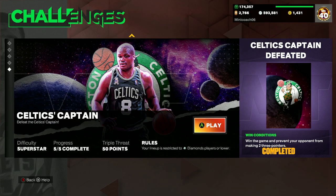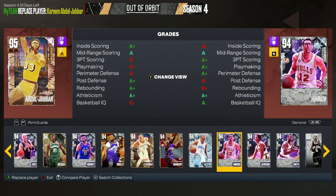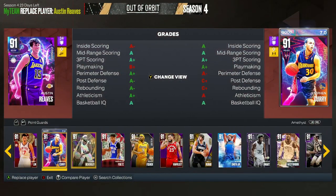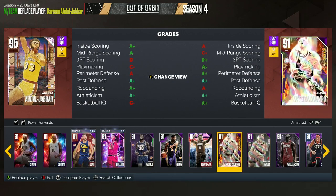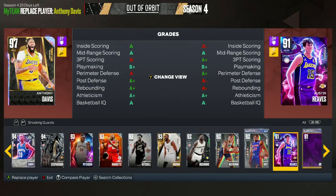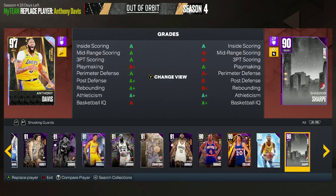The last Celtics wave is win the game and prevent your opponents from making two three-pointers. This challenge comes up a lot. You just need a really good Diamond lineup. The three Diamonds I was personally using were Diamond Steph Curry, Diamond Shea, and Diamond Evan Mobley. For a budget option, Amethyst Curry is a great point guard. Amethyst Giannis is another good choice. Wesley Persons, KPJ, and Gary Payton are also good Amethyst options for people on a budget.